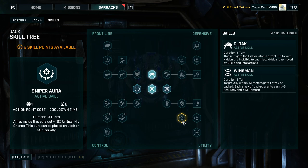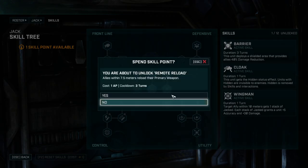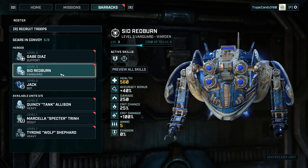Remote reload — allies within seven meters reload their primary weapon. That sounds like a great skill as well. And then coordinated assault — allies within three meters get 20% damage for each ally in the same area, so when we're clustering up that would work very well. Extended cloak isn't bad either because it saves us the ability point every turn. Sniper aura — allies inside that aura gain plus 40 crit damage. Support aura — allies within the aura get cooldown reduction of one on all skills. Each ally within seven meters gets one action — yeah, we're going down that route.